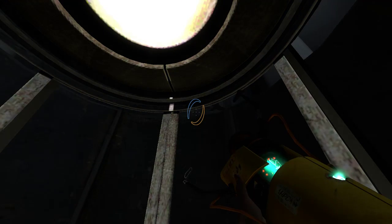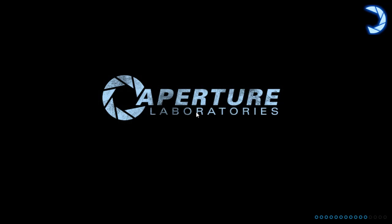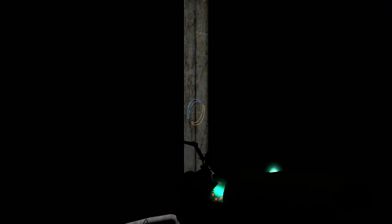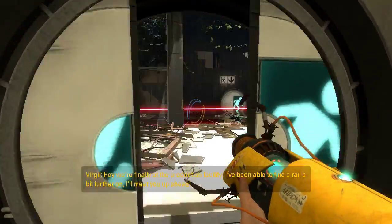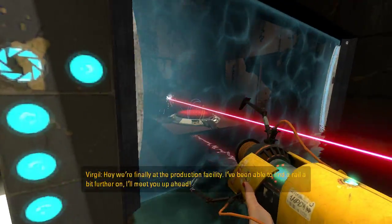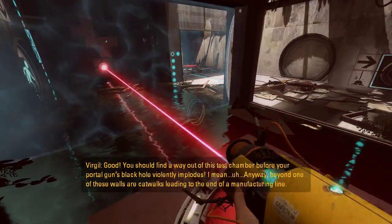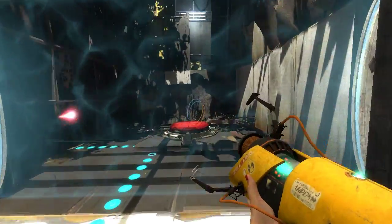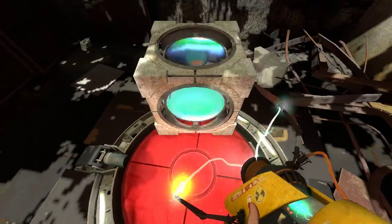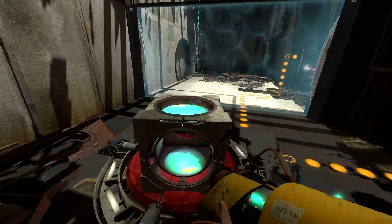I wonder if the broken one is the same on hard. We're about to find out, I guess. Hey! We're finally at the production facility. I've been able to find a rail a bit further on — I'll meet you up ahead. Good. You should find a way out of this test chamber before your portal gun's black hole violently explodes. Beyond one of these walls are catwalks leading to the end of a manufacturing line. Let's try doing it on hard, just because... I think that'll work.